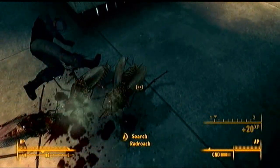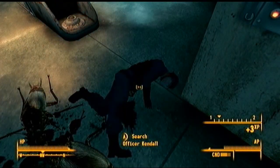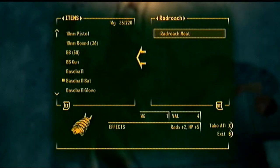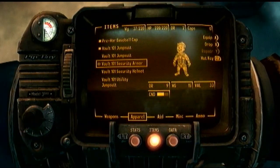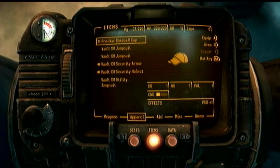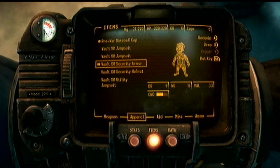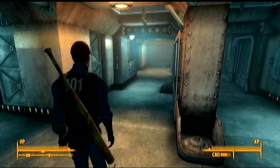Rad roaches! Basically, you have to kill these guys - they go after you, so yeah, they shot first. But even by killing them, you get a lot of experience. And you get a good armor apparel right here - security armor and security helmet. I'm going to keep on the baseball cap, but you can equip the helmet. It's damage resistance 3, but this one's damage resistance 9, so I recommend having that instead of the Vault 101 jumpsuit.